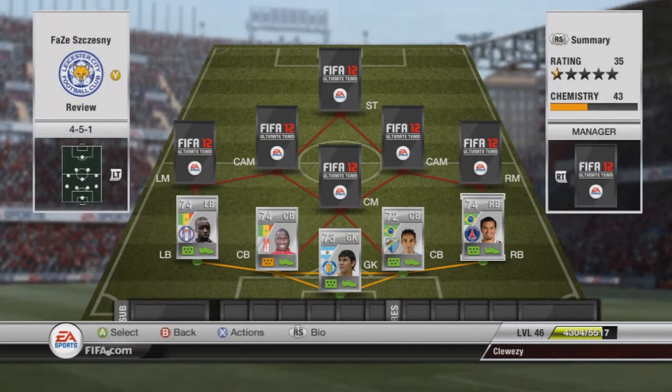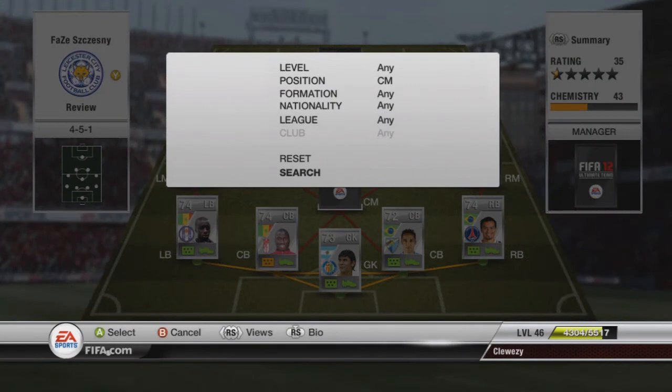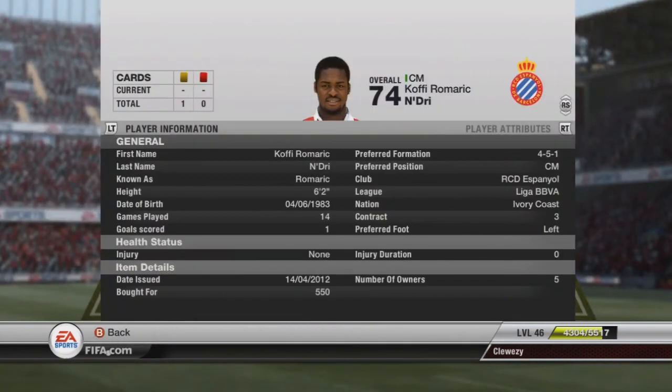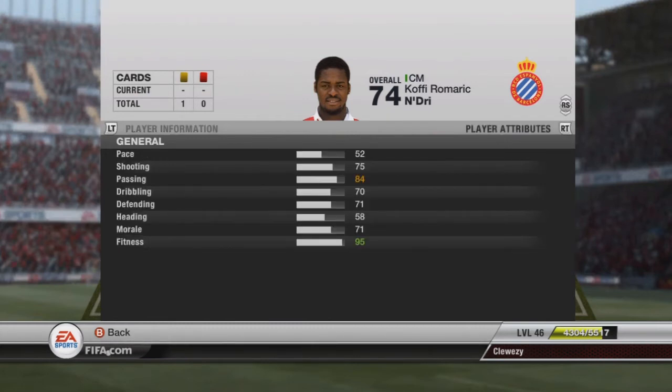Coming up at centre mid we've got Romeric — plays for Ivory Coast and Espanyol in La Liga. He's not the fastest of players but he has great passing, plays for the strikers, and has a great shot and free kick as well.